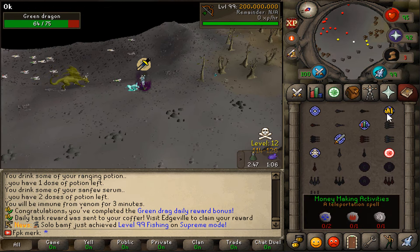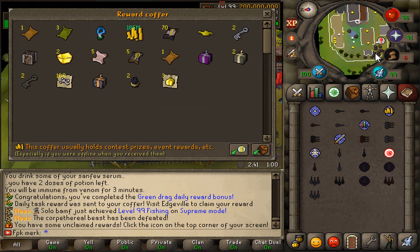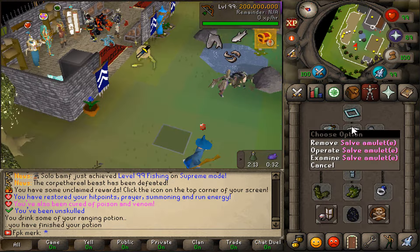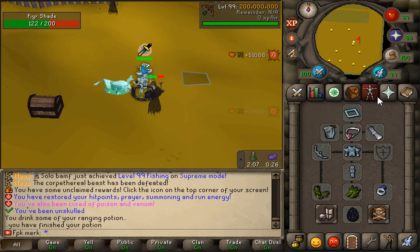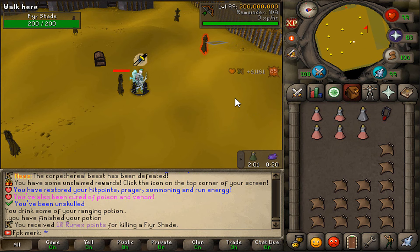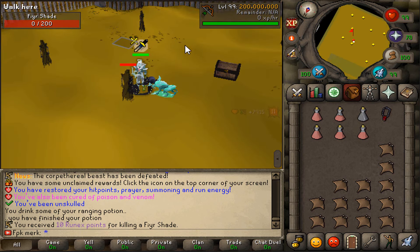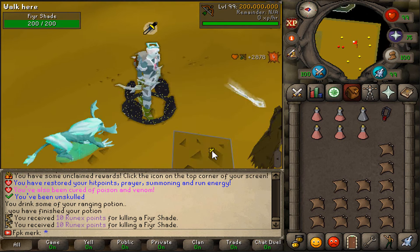We got our next daily money making activity completed. The next one is Fear Shades, and the rewards coffer is already looking great. Completing daily money making activities in RuneX is a very good money maker — I highly recommend it. I'm also wondering if my salve amulet (e) works on the Fear Shades — it should give 15% extra damage. Look at that hit — 85! Absolutely wild!